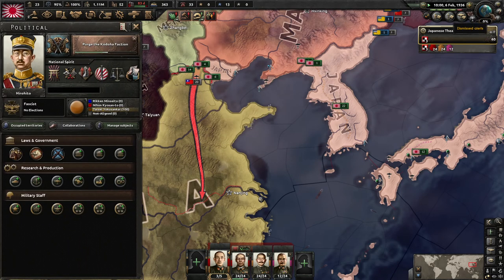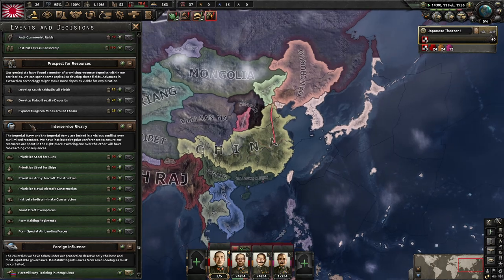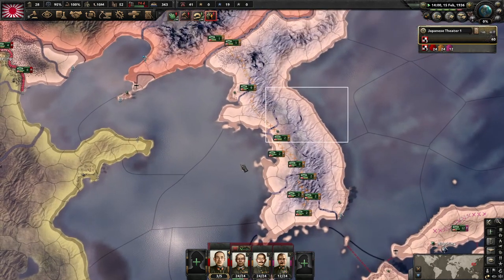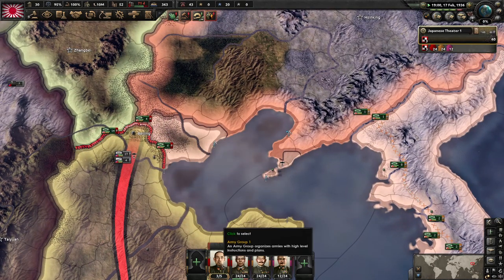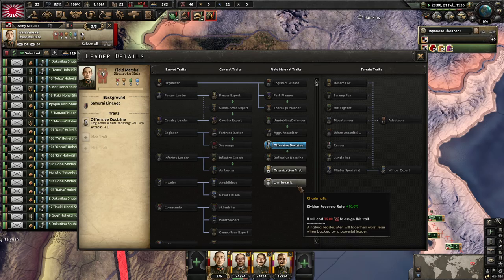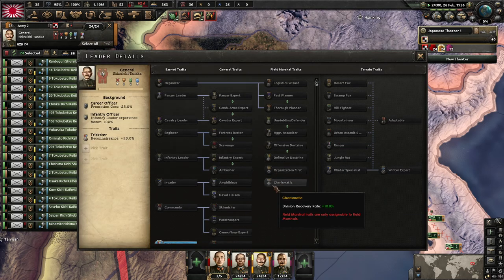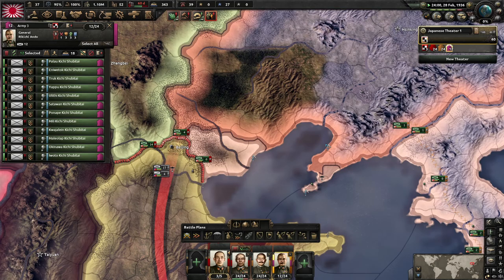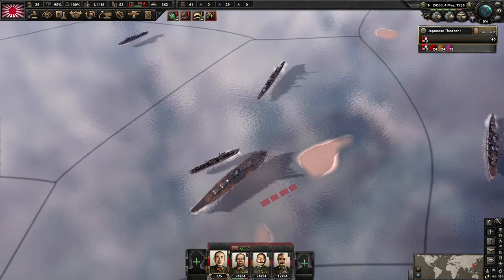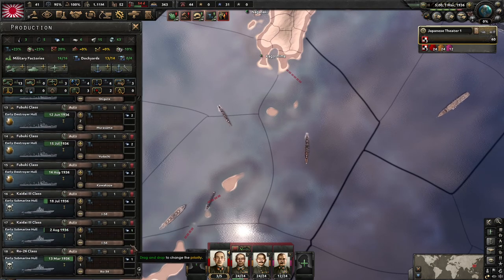Everything's set up and going well. You don't want to do anything with the land treaty yet — kind of just stay under it. You can't really produce that many big ships so just get as many ships out there as possible. We want to get the organizer trait, decision recovery rate plus 10% — that's the one. Get all these ships out here. We're deploying the Yamamoto class ships.